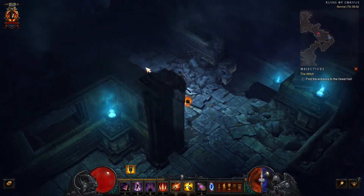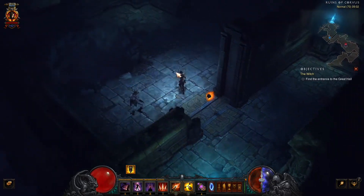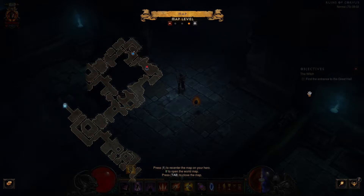Knowing the tiles will also help you to spot three-way or four-way tiles when you fail to uncover the map properly. In this example in Ruins of Corvus, it looks like I am only able to go this way, but this is actually a three-way tile where the third path is still hidden.